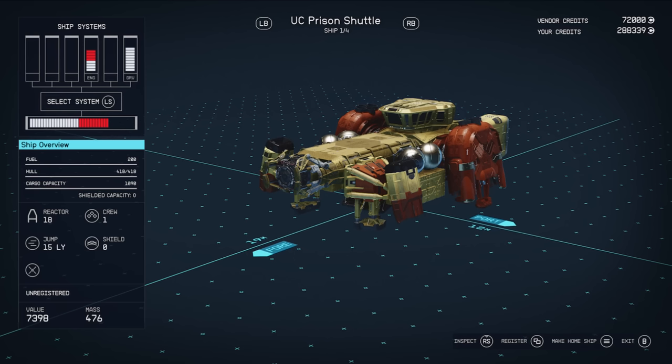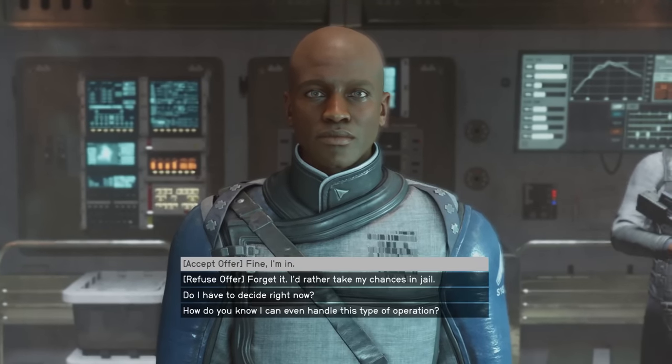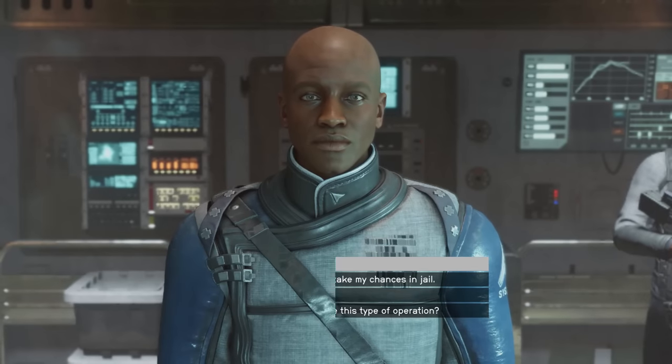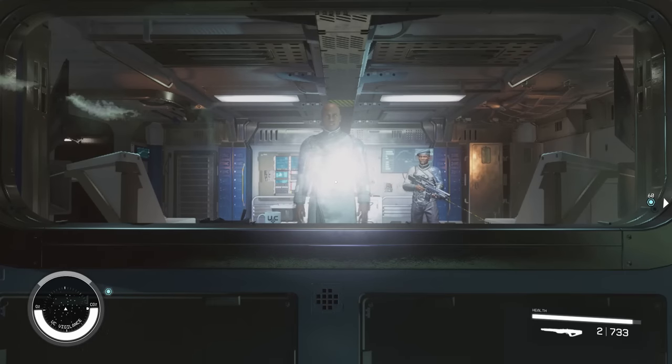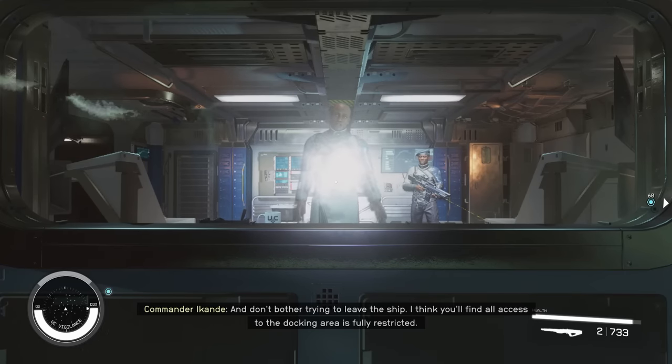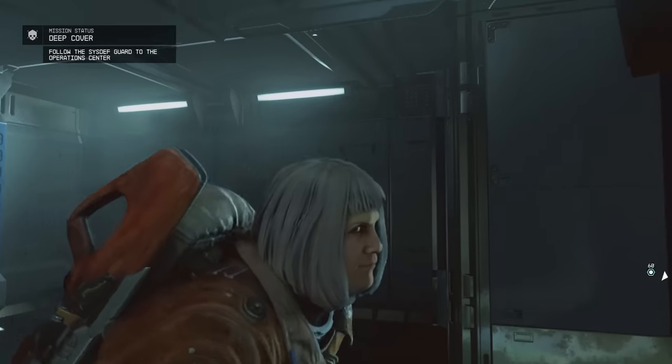And lastly, the UC Prison Shuttle. It's got no weapons, no shields, and no real point to installing either, because this might be literally the worst ship in the entire game. We haven't saved the best till last in this video — we've saved the most trash. There's not really any point even to having this thing, but this is a video about free ships in Starfield and it's my sworn duty to tell you about them. To get the UC Prison Shuttle, you need to do the Crimson Fleet questline — after a few quests, you'll get one specific quest that rewards you with it.